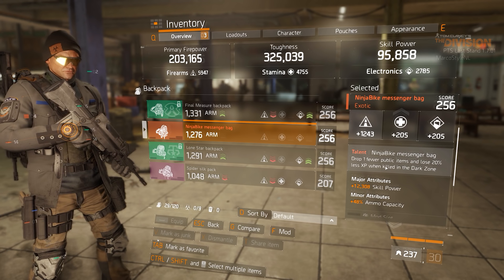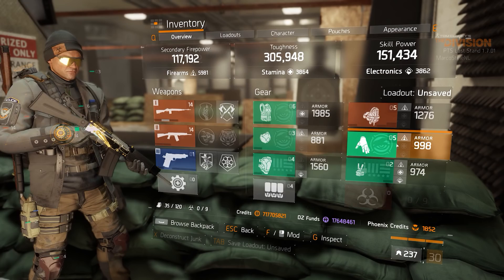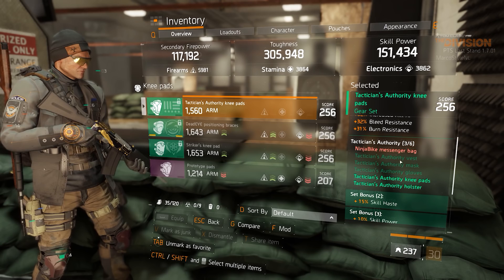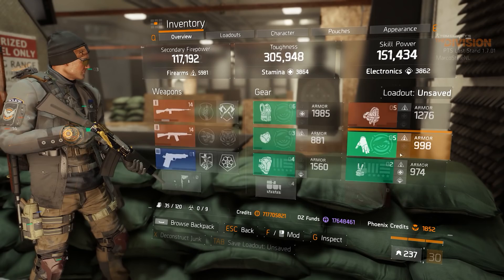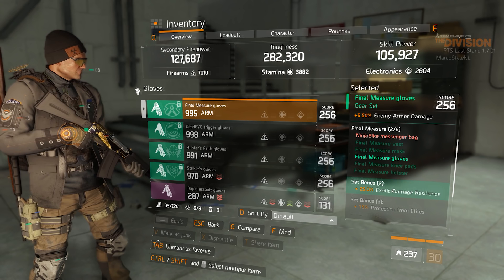First, we're going to talk about the ninja bike backpack. For those that haven't caught up to the news yet, the ninja bike backpack will get a rework in 1.7 that will make it one of the better items in the game. Basically it will add plus one to every gear set item you have equipped, so if you're wearing two pieces of Tactician and three pieces of Dead Eye and the ninja bike backpack, you'll get the bonuses for three-piece Tactician and four-piece Dead Eye.